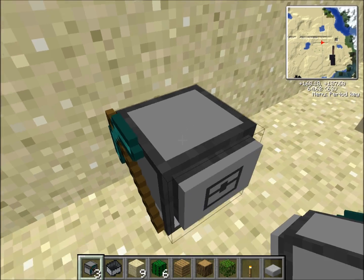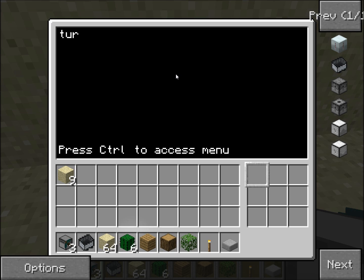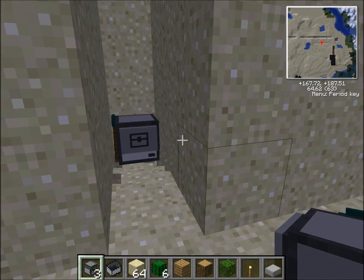You can connect floppy disks to these turtles and do whatever you want — put floppy disks on-site and they just mine. Let me do a little example. I'll edit a startup file and make a little thing that loops. So if I do 'turtle.dig' and then 'turtle.forward', that will tell it to dig one block in front of it, then move forward one block, then reboot and do exactly the same thing again. If I save that and reboot the operating system, it should start working. It'll just keep digging until it can move forward, then move forward — like that.